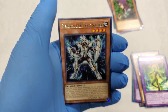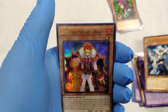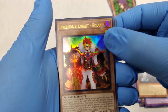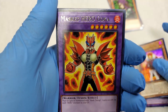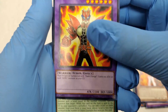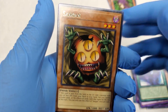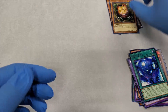Elemental Hero Solid Soldier, very cool. Infernoble Knight — that's a nice looking card there. Anything with a holo like that makes a card look cool. Masked Hero Goka — cool, nice artwork. Chaos Zone. And Sangren — alright, another classic one I recognize. Very cool.